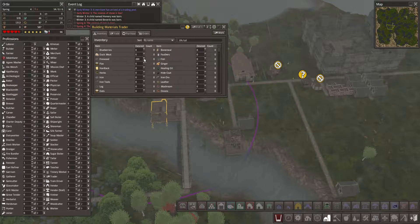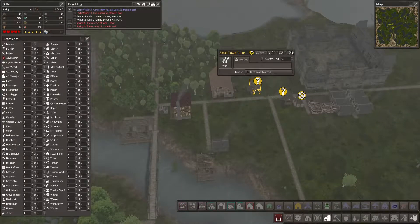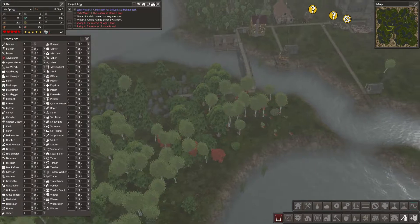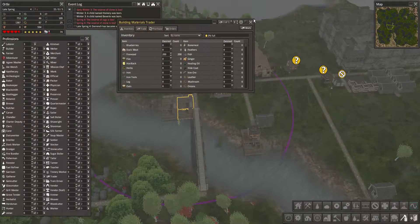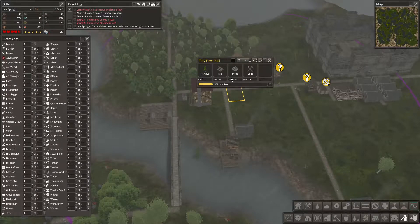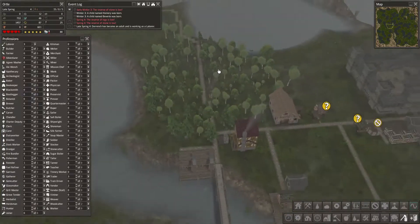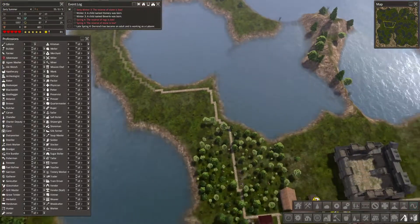We're gonna give you a bunch and another worker here too. The town hall's getting built and it has the stone it needs, but the logs are definitely a difficulty. The stone's coming from way up here.